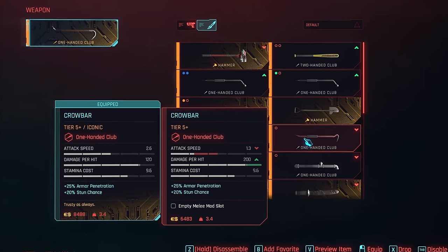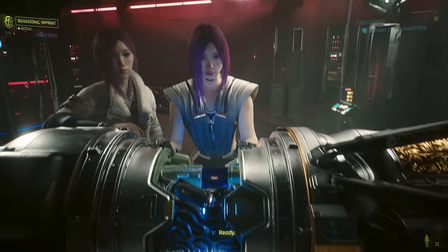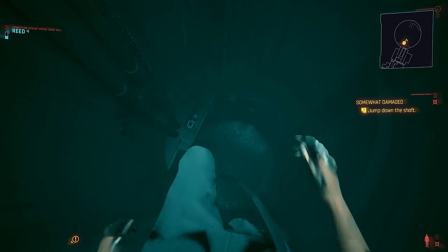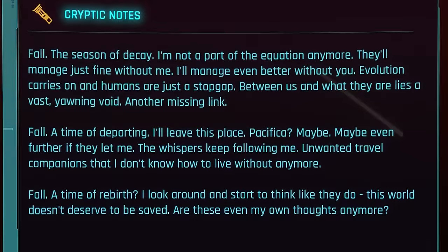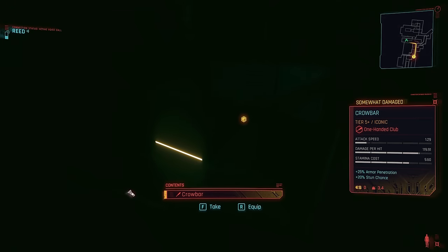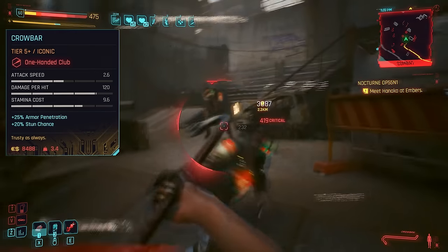We already covered the regular crowbar, but the iconic version is completely different. To get it you'll first have to side with Reed during Firestarter. Once you get to the Somewhat Damaged quest, make sure to rummage around the waterworks before jumping down the big hole — buried at the back in the dark is a crate containing the diary of someone brainwashed by the AI below to merge with the system. Today we're talking about their trusty crowbar, with double the attack speed of the regular one but a 40% reduced damage — significantly noticeable, but a higher overall DPS.